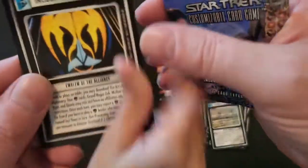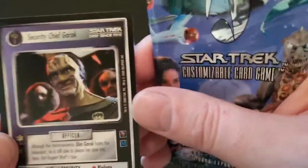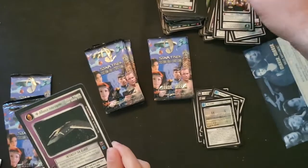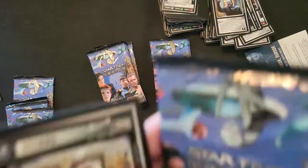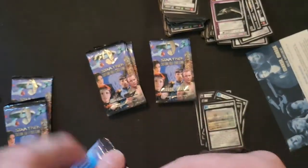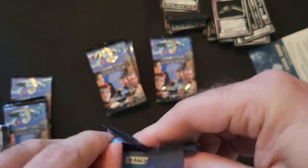Nice - lots of stuff. Yeah, I've never seen any of this stuff before now. Oh, Garrick! There's our rare. Got a rare. Nice, some ships - so that's the Alliance. Last card. Yeah, they give you lots of stuff for the Alliance guys, don't they. Just to make sure that you can get in there and do your business.